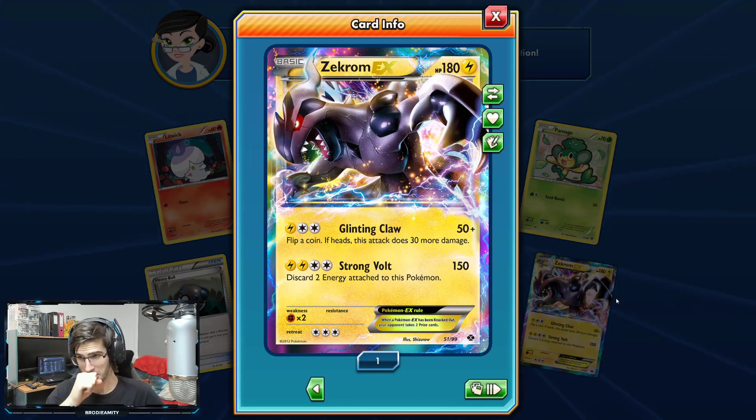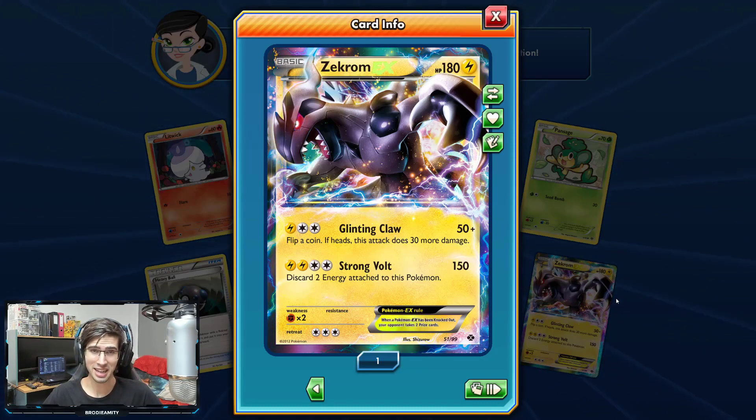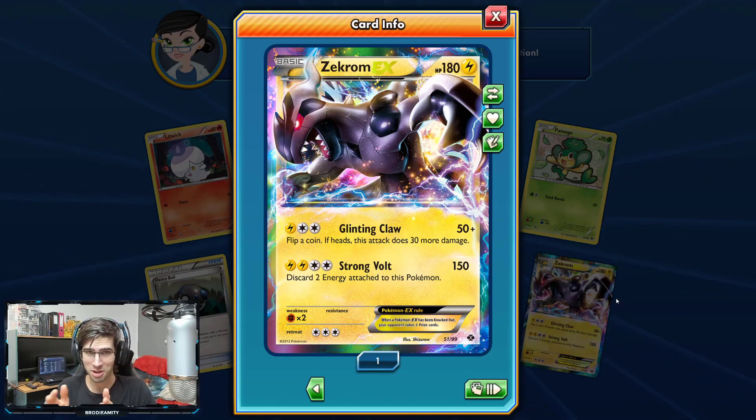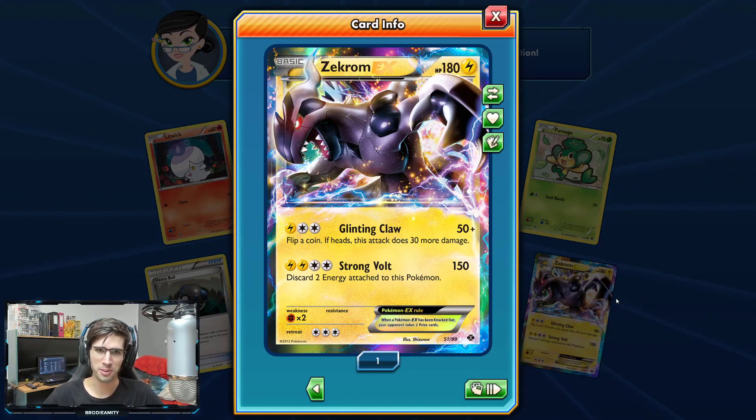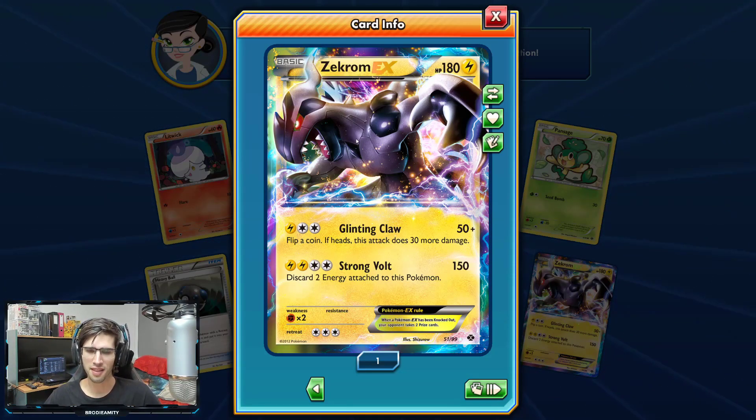That Legendary Treasures celebratory set was pretty cool. And the Zekrom also got the Gold Card in that set as well. Pretty throwback.